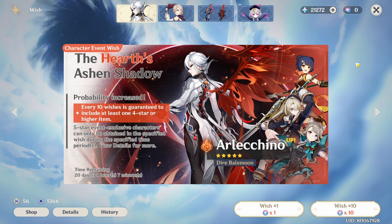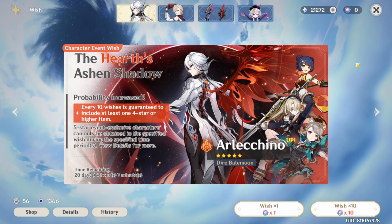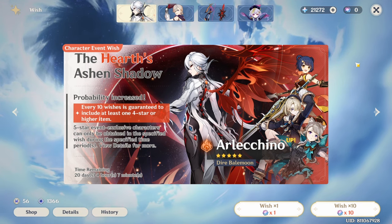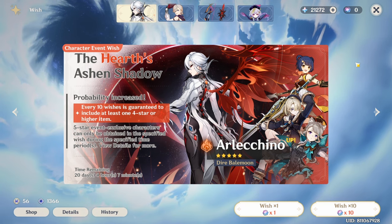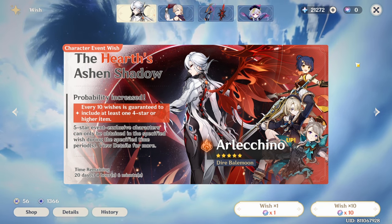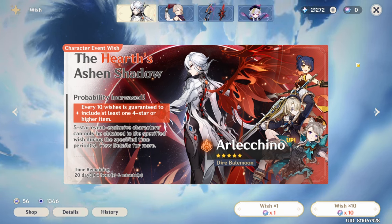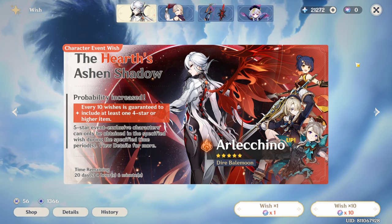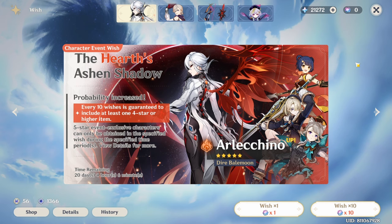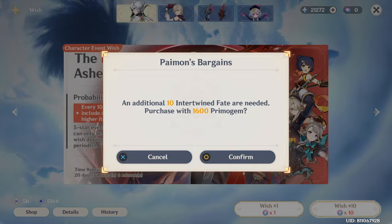I still have hope that we can get her early. 47 pity to 57 pity — come on Arlecchino, father, come home. Nope, not this one either — Xiangling again. I feel like I'm just gonna go to hard pity because I'm so unlucky on this banner. But I'm still gonna keep going, I still want Arlecchino. Now we're on 57 pity — there's only about 20 pulls until soft pity. Here's hoping she comes home maybe 10 pulls early.